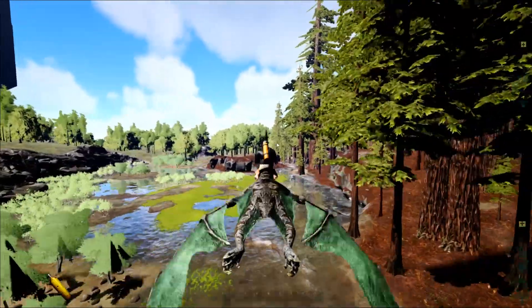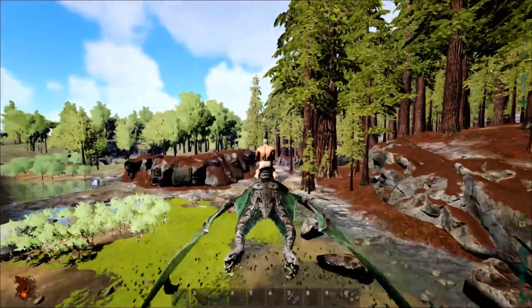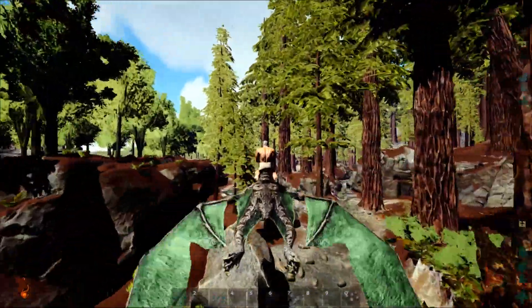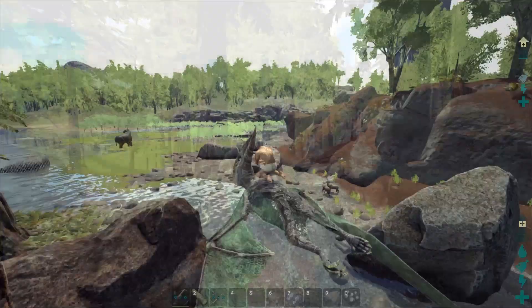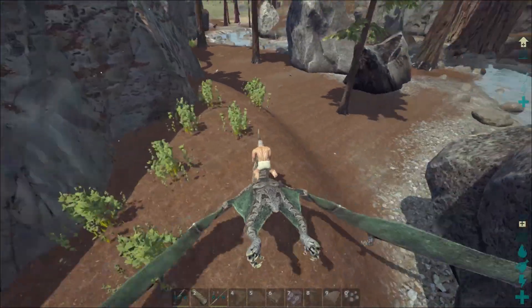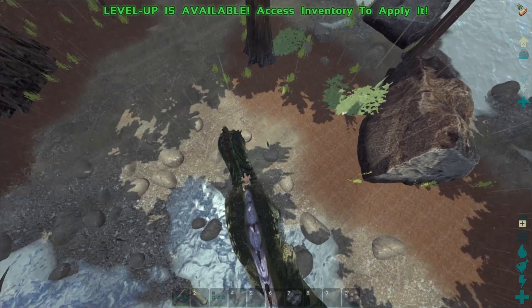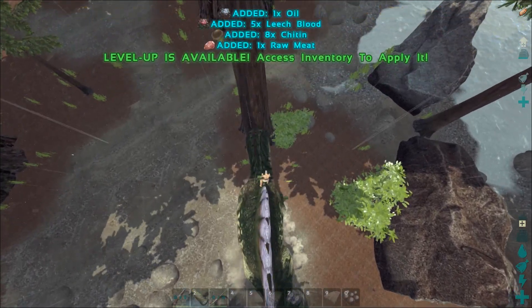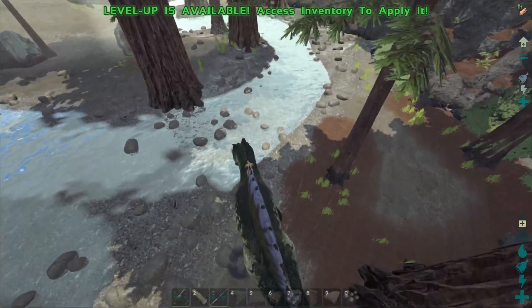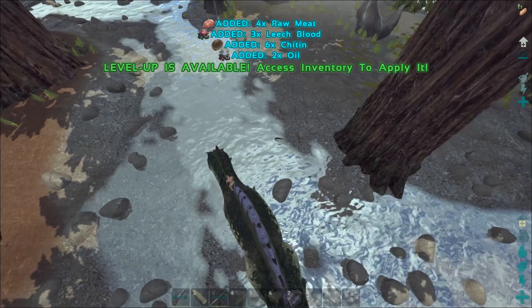The leeches are usually right here. I'll spawn a Spino — Spino is usually the best for gathering them. This is where the leeches spawn, down this part right here. I spotted one right off the ground, and another one right there. We have our leeches now and we're going to head to the fishing spot.